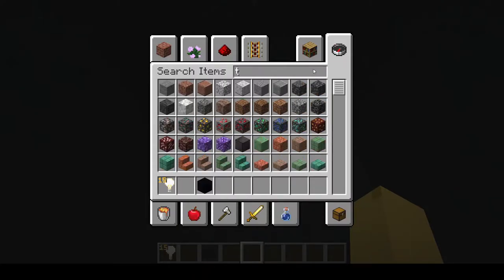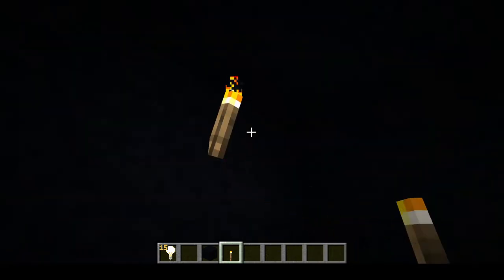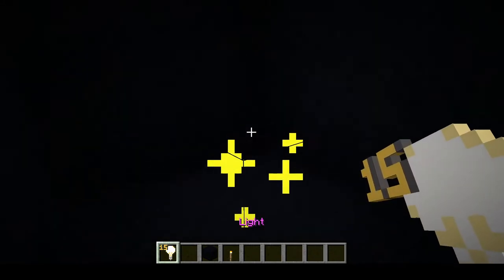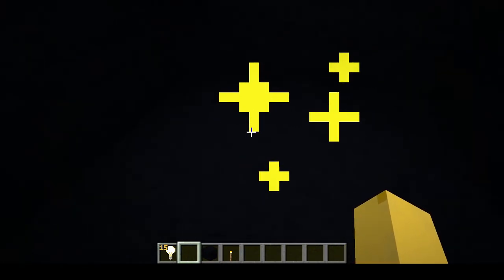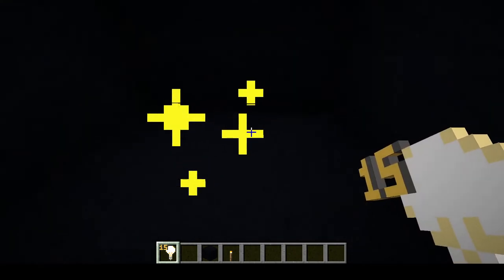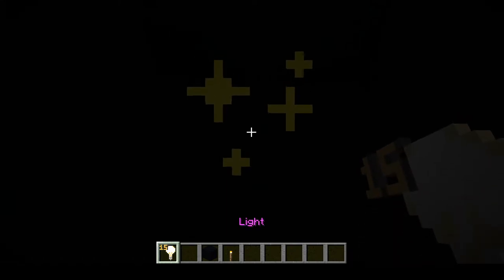Wait, hold on — compared to a torch... Yo, it's basically the same as a torch I guess. But the really nice thing about it is that you can't see it. This thing was just added in 1.17 — of course it's been in Bedrock for a very long time, I think like after 1.3 — but it was just added to Java, which is pretty cool because now we can also enjoy light bulbs.